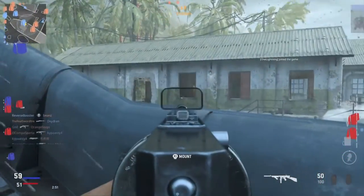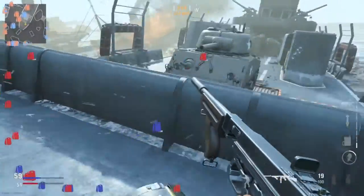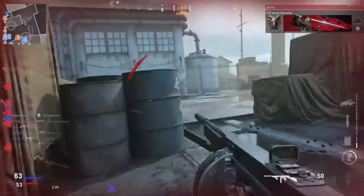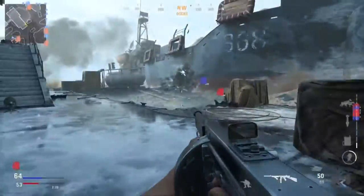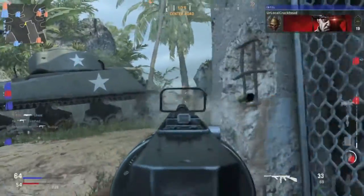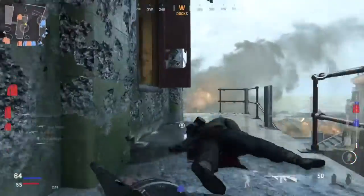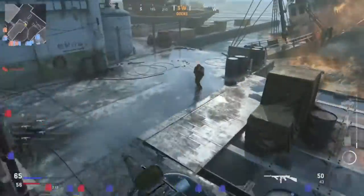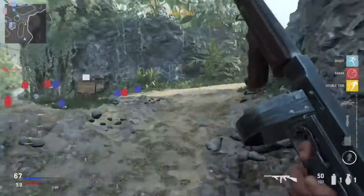That map is horrible for 6v6 — it was boring as hell. They should limit it to 10v10 or 14v14, because 6v6 on Red Star just doesn't work. It was only fun at higher player counts. It's a big map — similar to Stonehenge from Call of Duty Ghosts, which also didn't work for 6v6 because you could barely find anyone. Red Star can only be good at 14v14 or 10v10.